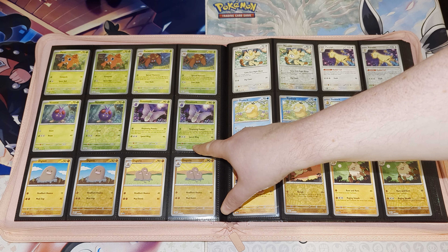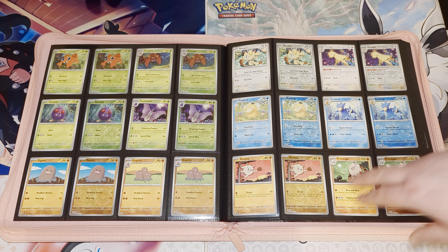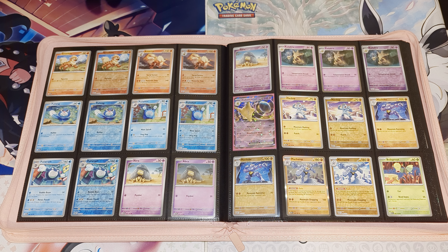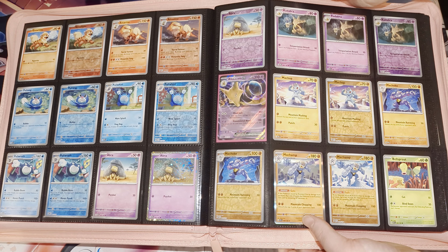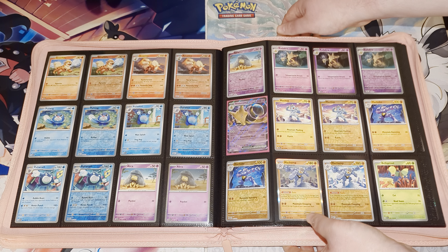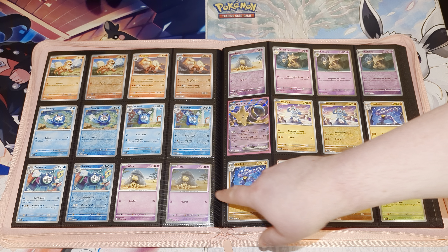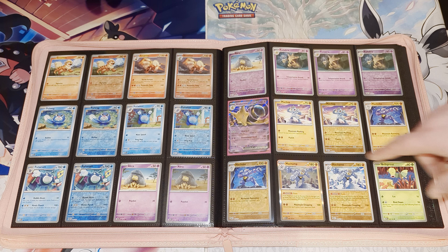Zubat, Golbat, Oddish, Gloom, and Vileplume, Paras, Parasect, Venonat, Venomoth, Diglett and Dugtrio, Meowth, Persian, Psyduck, Golduck, Mankey and Primeape, Growlithe and Arcanine, Poliwag, Poliwhirl, Poliwrath. Then we've got Abra — this is our first exclusive card included here, the Abra and Kadabra which were both from the Alakazam EX box. They've both got that nice cosmo holo pattern going through the borders, which looks really good. We've added both of those in; I haven't included the Alakazam EX promo — that's in my promo binder — but we've got the normal Alakazam EX. Then Machop, Machoke, and Machamp.